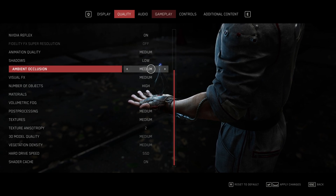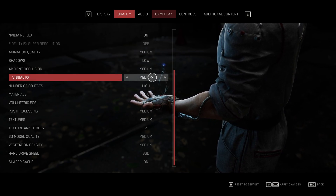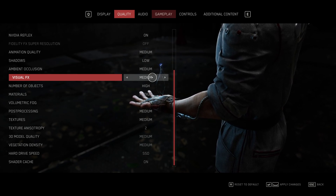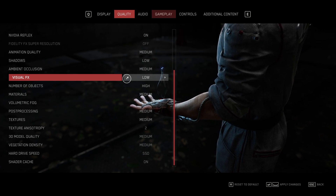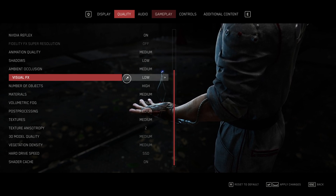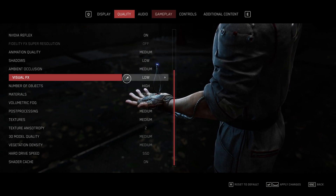Scrolling down, ambient occlusion should have almost no effect on FPS — leave this on low or medium. Visual effects: if you find that when lots is going on on your screen, lots of particles and things like that, lowering this means you'll see fewer of those effects, but at least your FPS won't drop randomly and quite badly if you're struggling. This is a good option to lower if you find that being an issue.